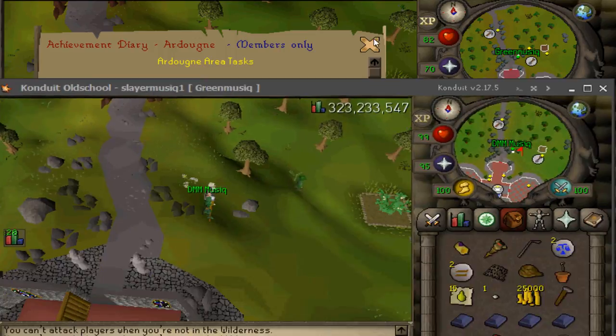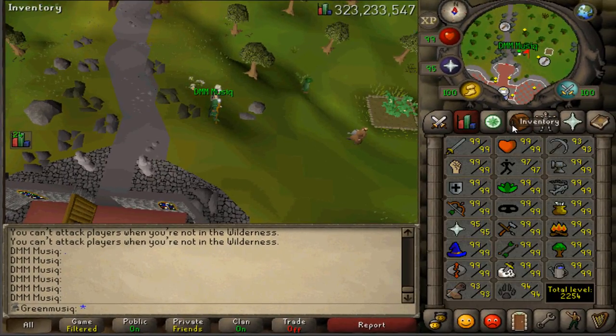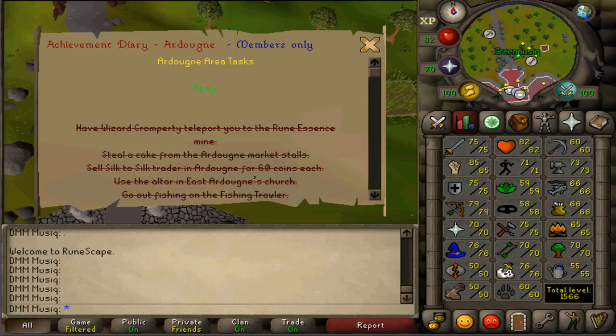Since I don't have all these stat requirements on my main account, I will be using a secondary account which does have these stat requirements, but you will not receive or see a completionist message.